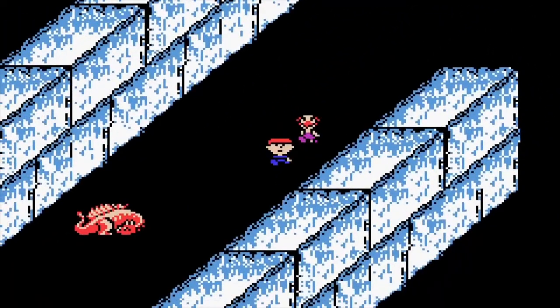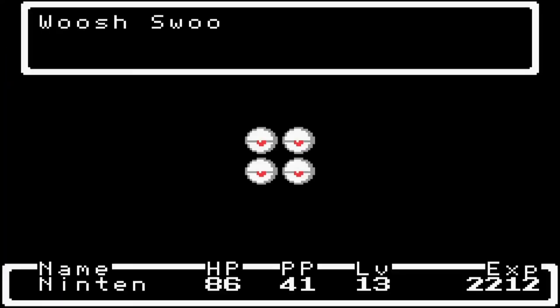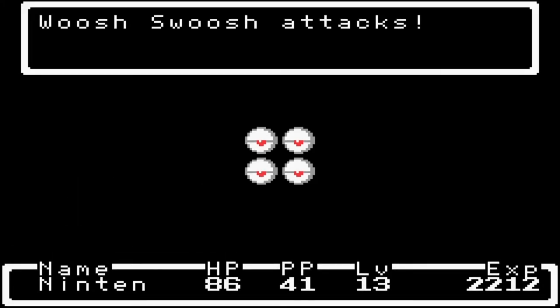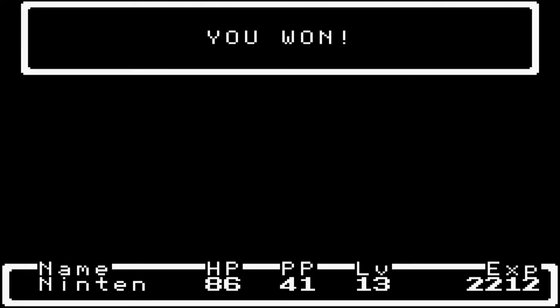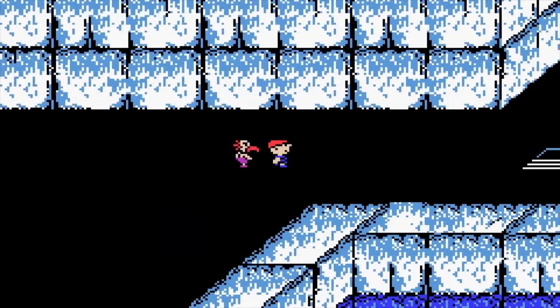Right over here we have a boss fight that we can't even do yet. This is the Woosh Swoosh, or as he's called in the NES version, Four Eyes. But yeah, that was a boss fight that we can't do yet.